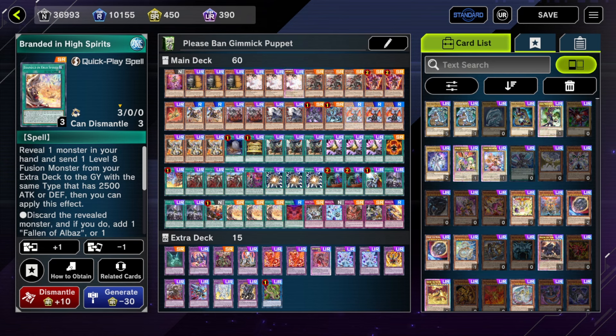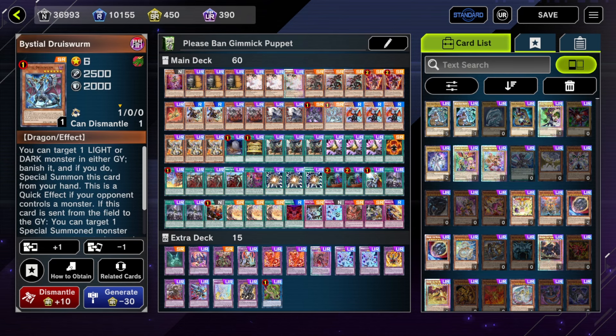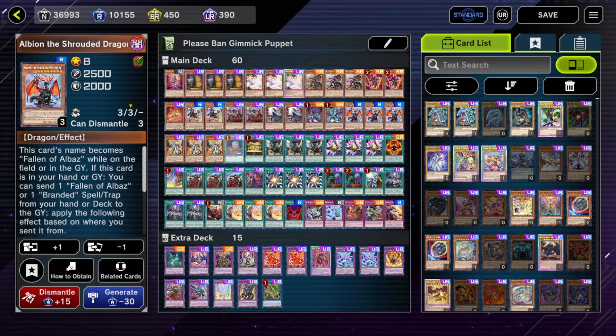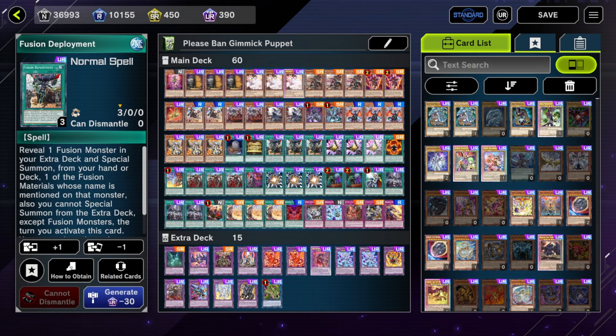The Druid Swarm is not necessary but I figured since I'm not running Magnima — for Branded the best Bestial is Sarnier because Sarnier gets your combos going and Magnima does not — Druid Swarm will be better since going second you can use it as a board breaker. If you're searching a Bestial you're more likely to search Druid Swarm than Magnima, since going second you probably won't search Magnima to break a board anyway. But you can cut this too if you want to fit other cards.